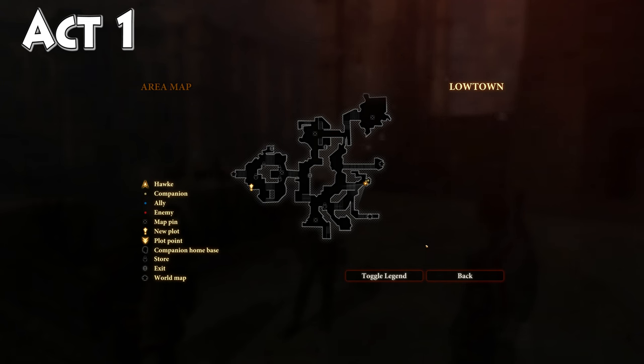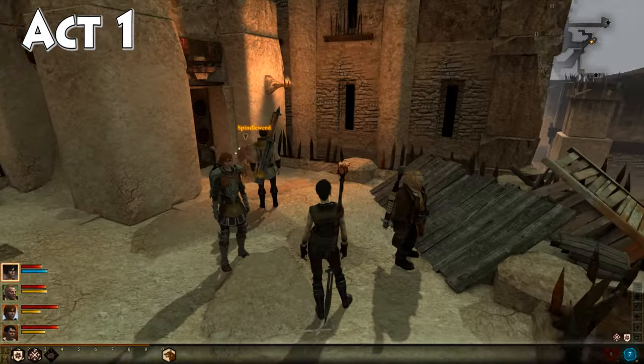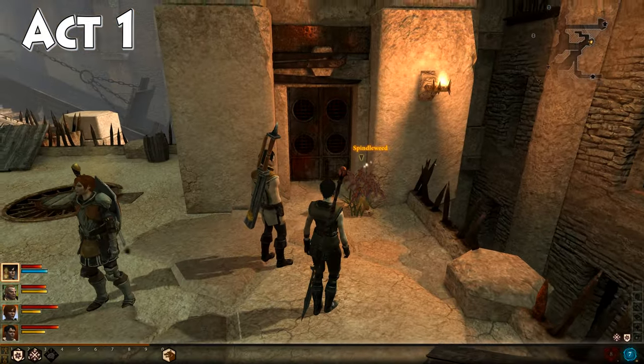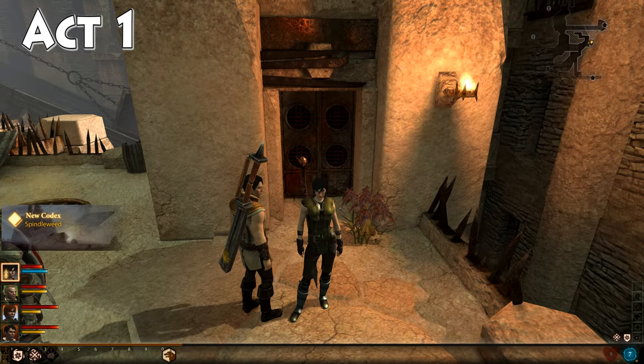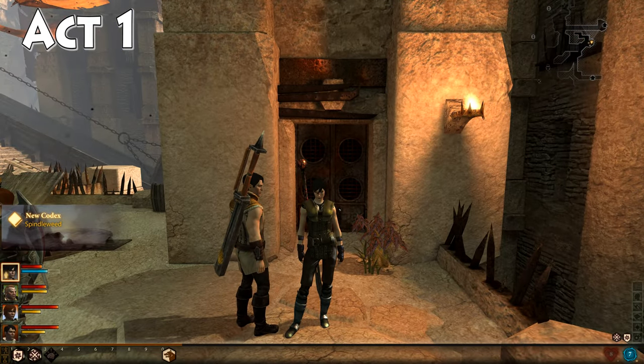Now, the first one that we're going to go after is located in Lowtown. I am right here on our map, and there is some spindle weed right in front of us here, tucked right in where this doorway is. Come over here and pick this up and you will have your first spindle weed in the game. We'll be back with the next one in just a moment.